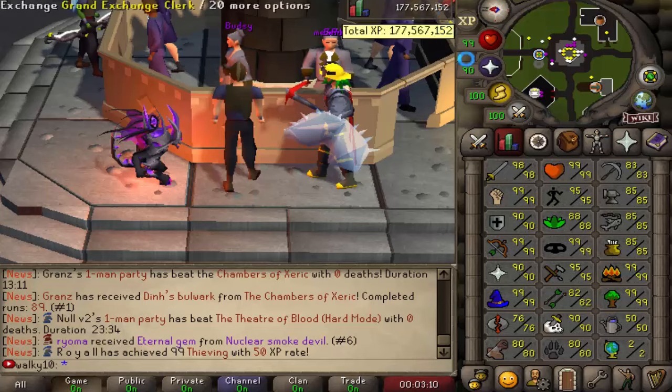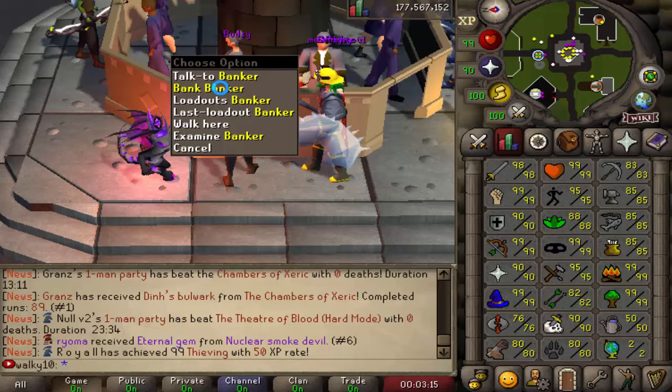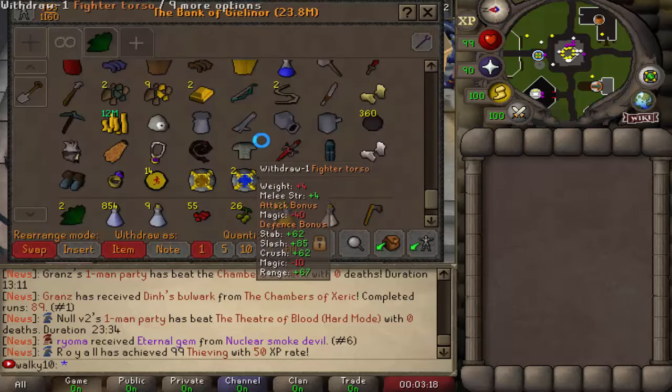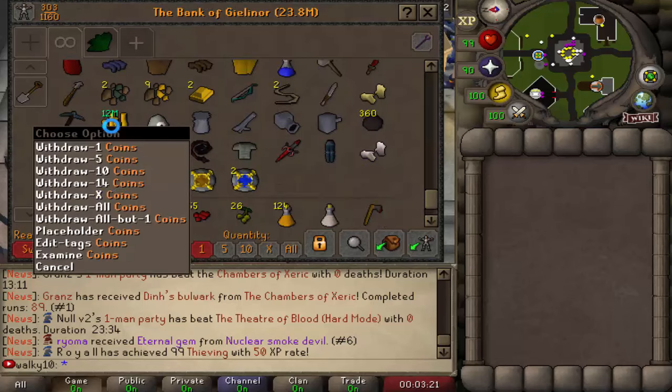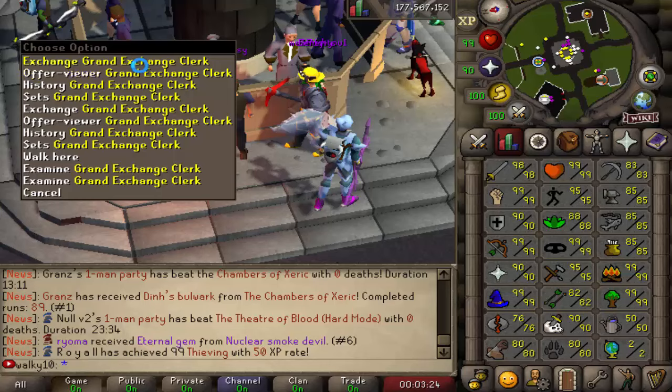Since it's fairly off-peak right now, the first thing I'm going to do is try to go for 95 Prayer. You have to go into the wilderness to the castle altar to get some Prayer XP out of the way. Normally it's fairly packed and you get killed with your bones, which are fairly pricey, so let's try it right now while it's quiet.